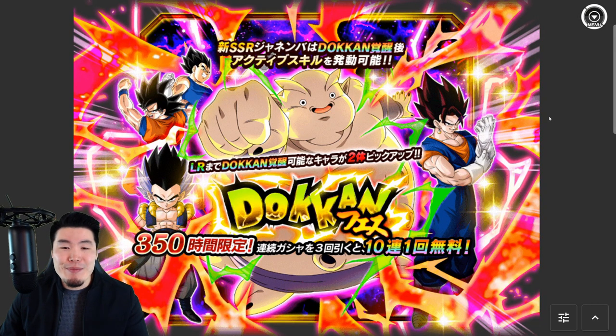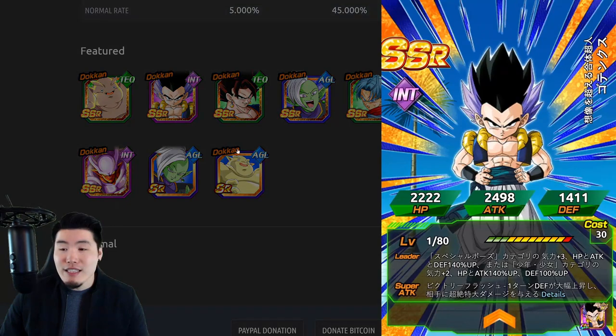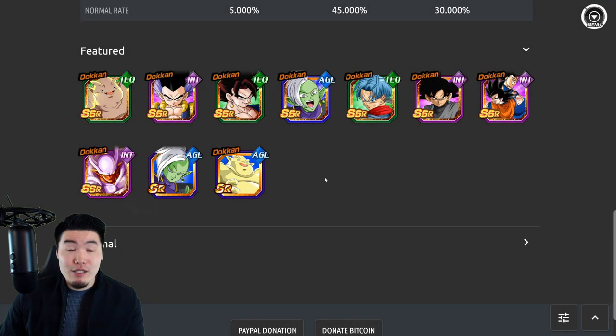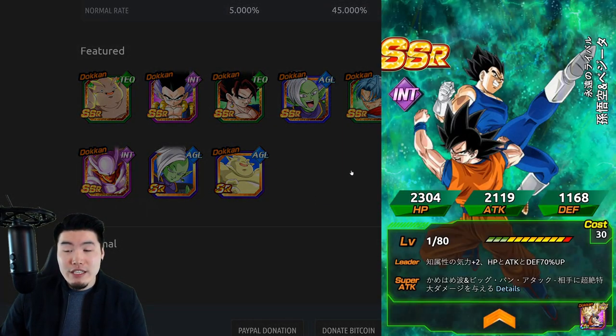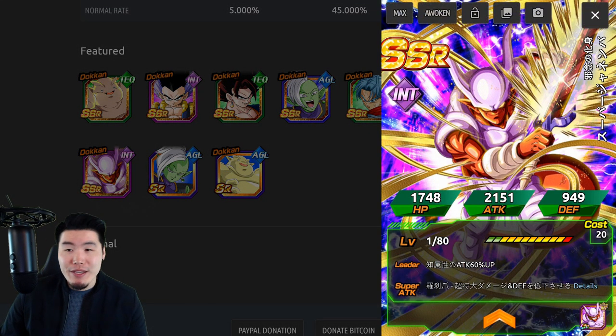And the Janemba banner was also great. We have Janemba himself, INT Transforming Gotenks, Tech Vegito Blue, AGL Zamasu, Tech Trunks, INT Goku Black, INT Vegito or Goku and Vegeta, and finally INT Janemba — who technically has been replaced by the STR one, but that doesn't make him any less amazing. The blue fusions — this would actually be the first time they came back on a traditional banner.